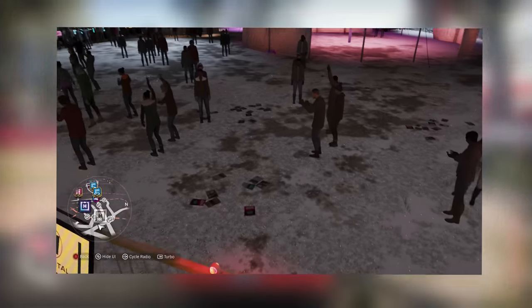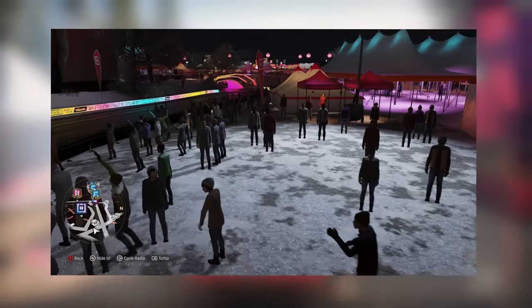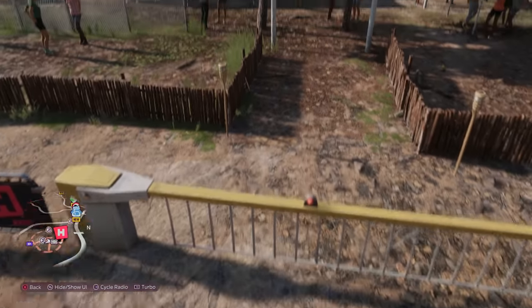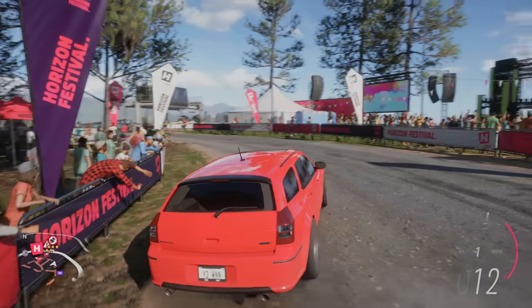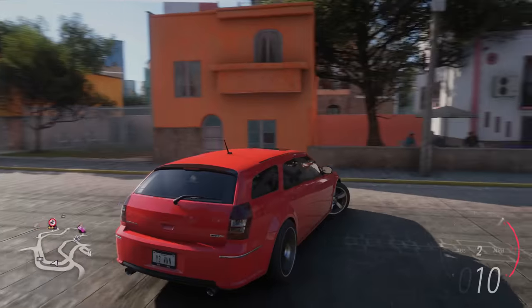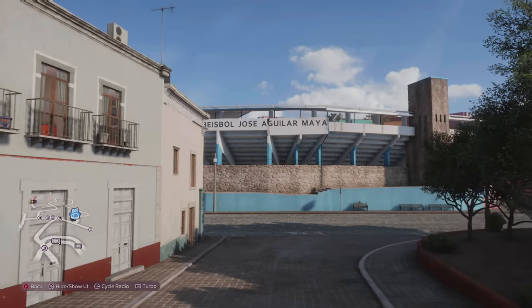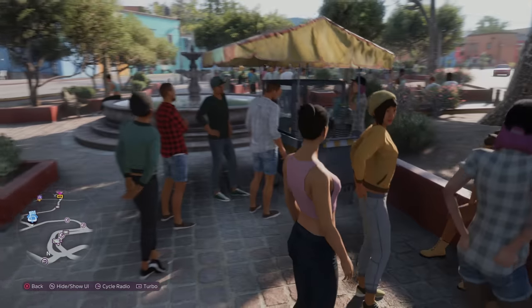In Forza Horizon 4, you can fly your drone into the festival and hang around with all the festival-goers. But if you try that in Forza Horizon 5, you can't fly your drone over these gates. However, in Gran Caldera, there are some areas where you can hang around with pedestrians. Just outside the baseball stadium, you can actually fly your drone over these bollards and hang around with the people here.